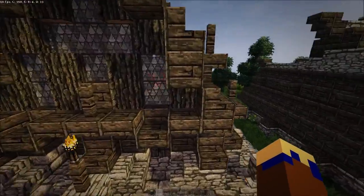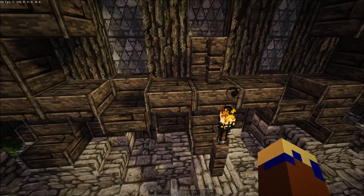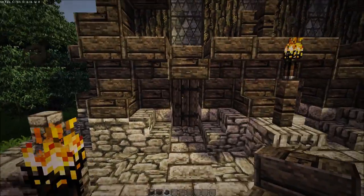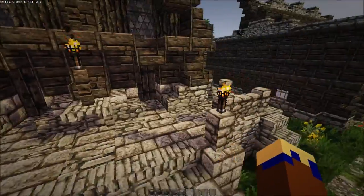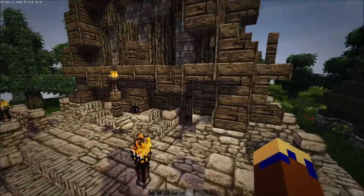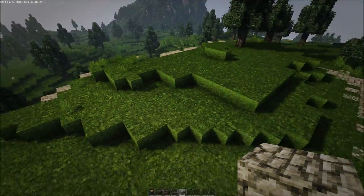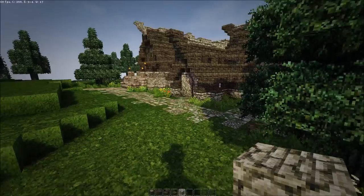Let's get the materials first. I want some roof wood with planks and slabs, some cobblestone, and we'll see what else we need later. Let me clear this up first.